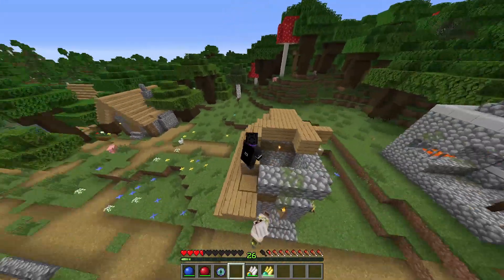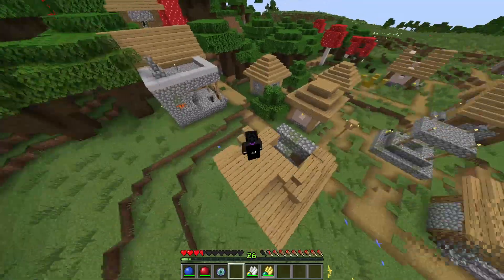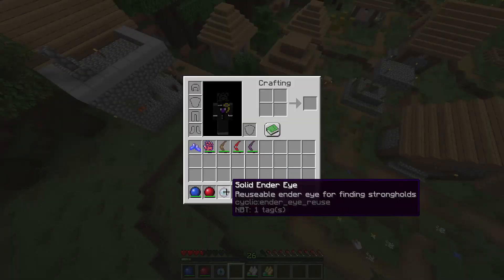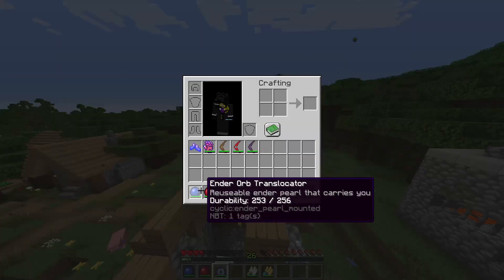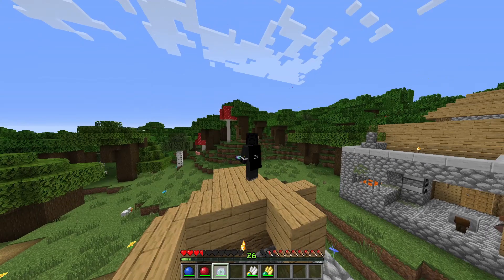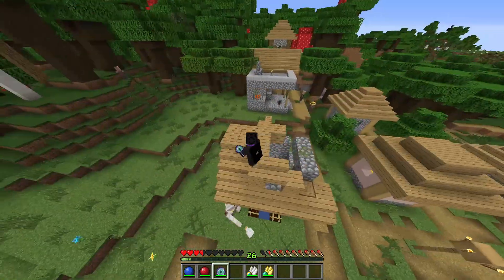This one, when you throw it, tells you whether there are any spawners nearby and then travels into the ground toward the spawner. This last one lets you infinitely throw eyes of ender, and you can also fill up the End portal with just one of these.